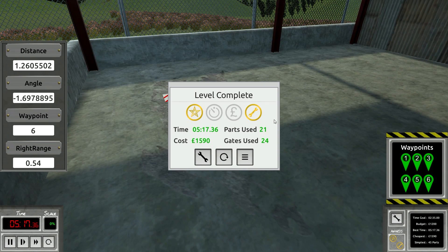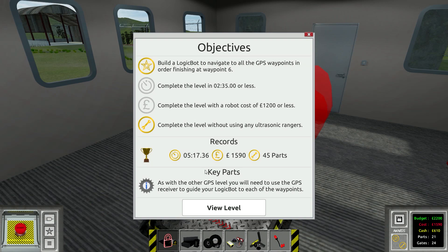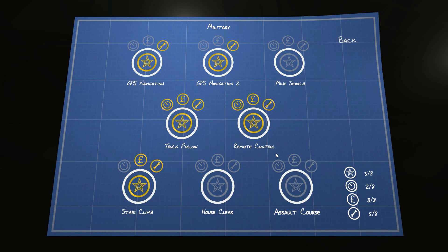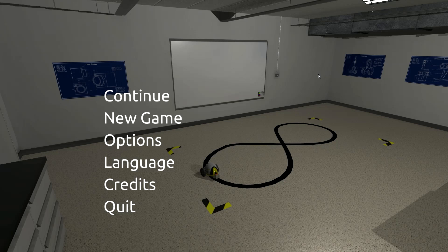Level complete! Thank goodness. Parts used: 21, gates used: 24, cost 1590. We completed it in 5 minutes 17 seconds with 1590. I have no idea how you'd build this for 1200 - maybe I'll check some workshop creations to see how someone did it so cheaply. If you guys like this Logic Bots series make sure you hit that thumbs up, subscribe if you haven't already. The assault course and house clear are remote control challenges, the mind search is the last automatic challenge, and then two more sections to complete in this game.